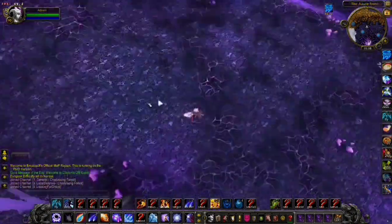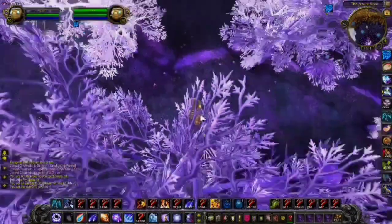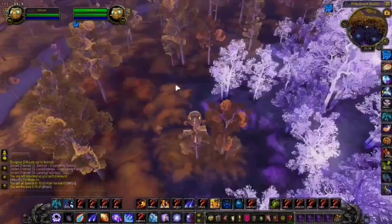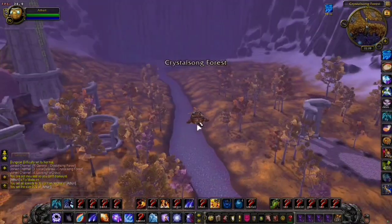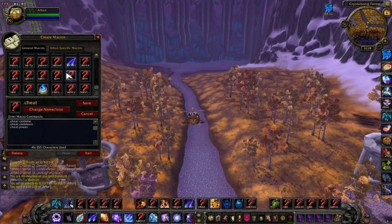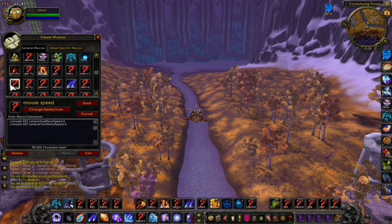In WoW and WinLater, there's a problem with the mouse — it's way too sensitive. To make it less sensitive, you have to use a macro, which we can see right here once I find it. That macro is basically going to reduce the camera's movement speed.